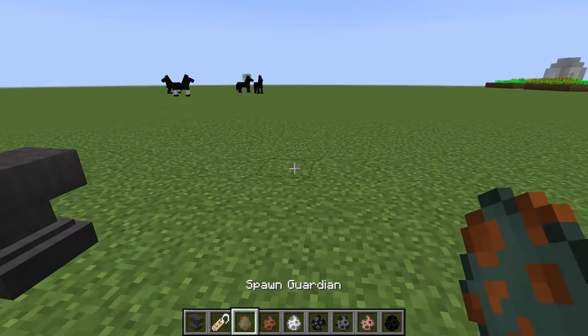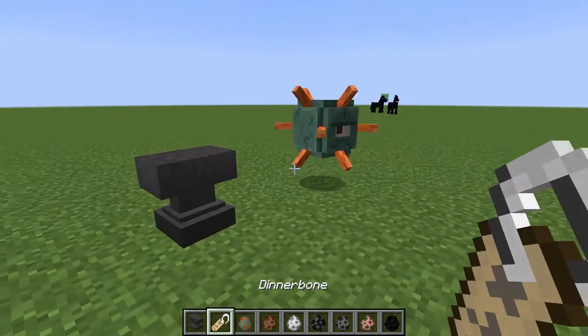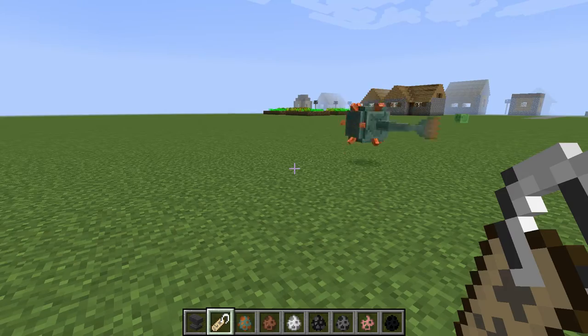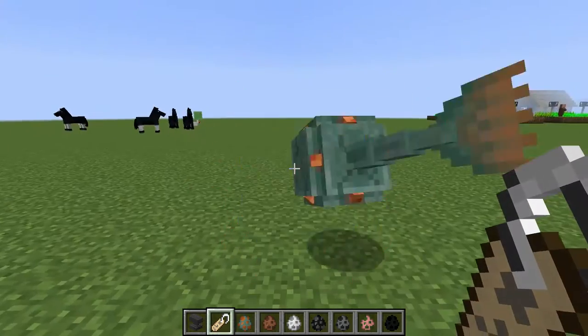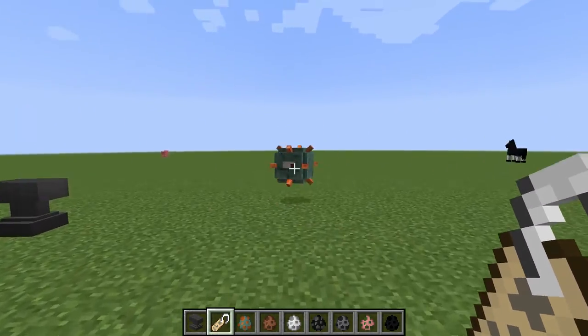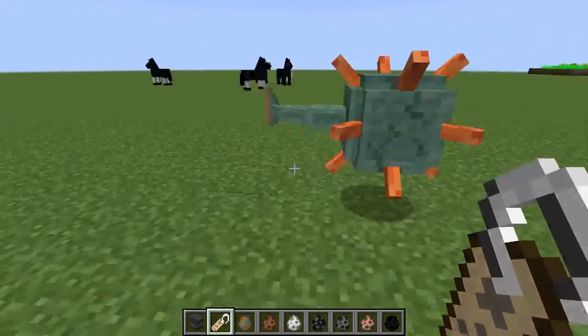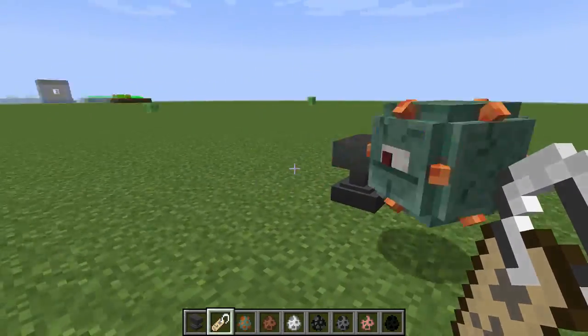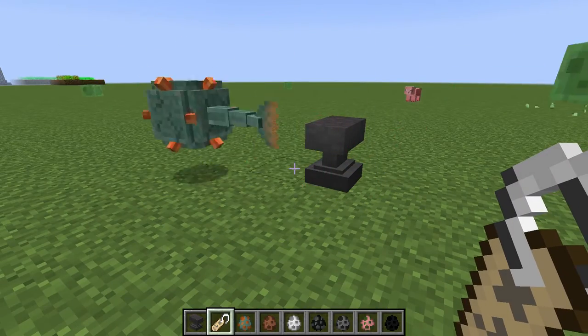So after this we have to put the guardian. Where are you going? Oh my goodness, where are you going? We need to flip you upside down. Is he upside down? I guess he's upside down because his eye is upside down. Yeah!